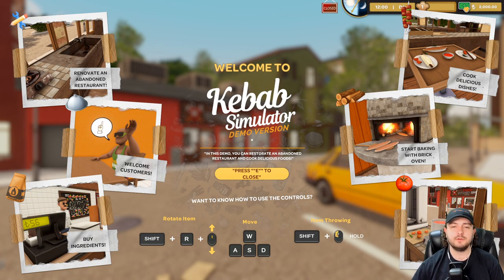Welcome to Kebab Simulator — the demo version. In this demo you can restore an abandoned restaurant and cook delicious foods. Press E to close. Want to know how to use the controls? Rotate items using Shift+R and the mouse wheel. WASD and shift for movement, and the left mouse button for throwing an item.